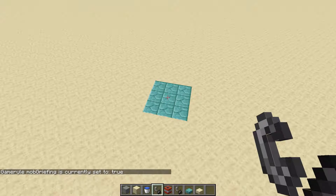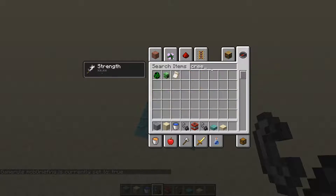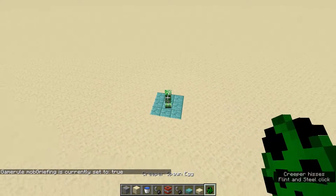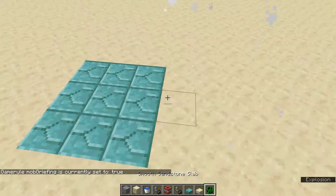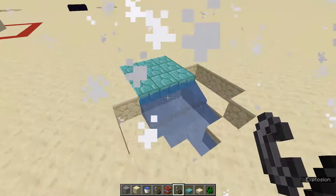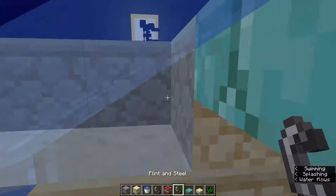Mob griefing is currently set to true. Let's grab a creeper, set him off — and you can see right there, it's protected from creepers. They'll blow everything else up, but they don't blow up the waterlogged slabs.